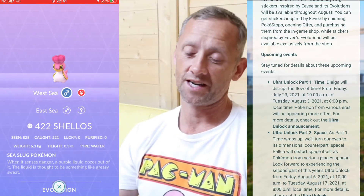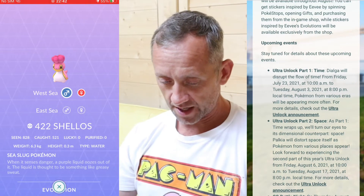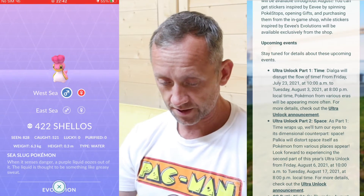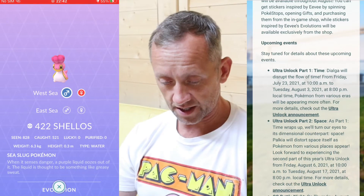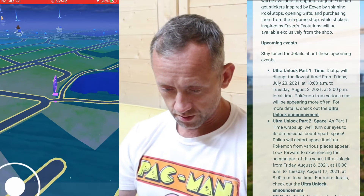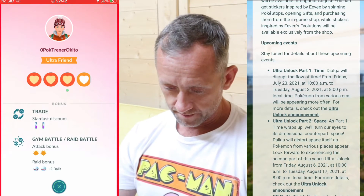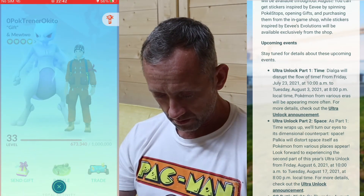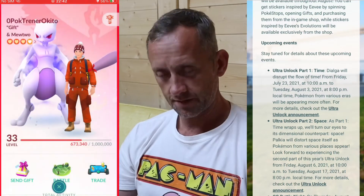You can get stickers inspired by Eevee by spinning PokéStops. I have an abundance of stickers, I have loads - I don't even know where you look for them. Let me see where you can look for stickers. I'm going to send one now - PokeTrainer Akito. Let me see about stickers, send gift - there's St Patrick's Church - add sticker. Let me see what stickers I have: I have 25 Pikachus, 13 Go Fest ones, 10 of them Mewtwo, 25...